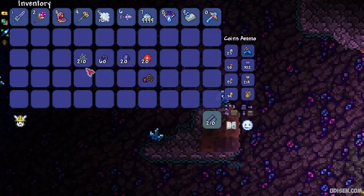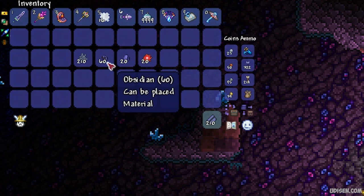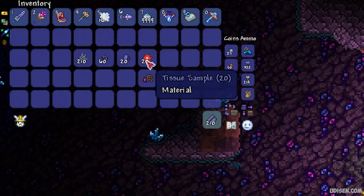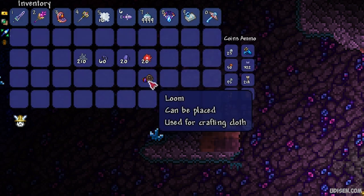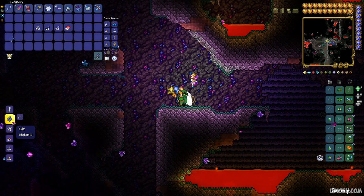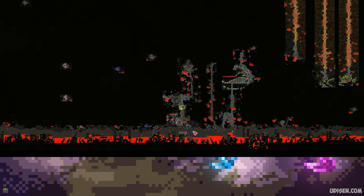To summarize, you must collect: 210 pieces of cobweb, 16 obsidian, 20 shadow scales or 20 tissue samples - tissue samples drop from the Brain of Cthulhu boss in the crimson biome. You will also need a loom and a hellforge. Stay near the loom and make silk - spend all your cobweb to make silk. Then return to the Underworld.